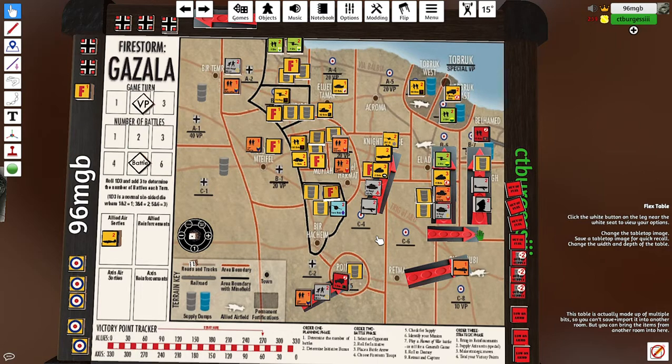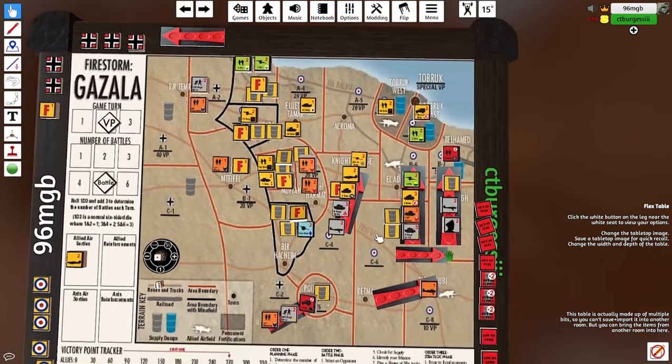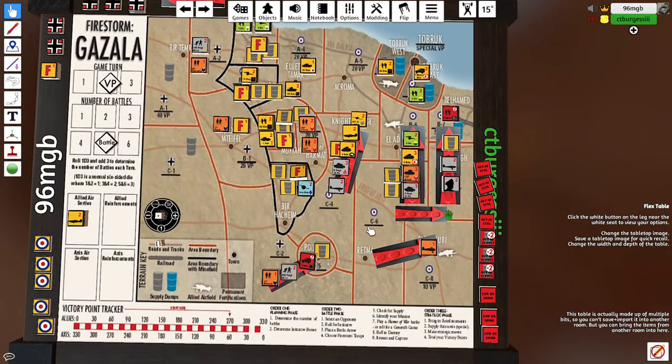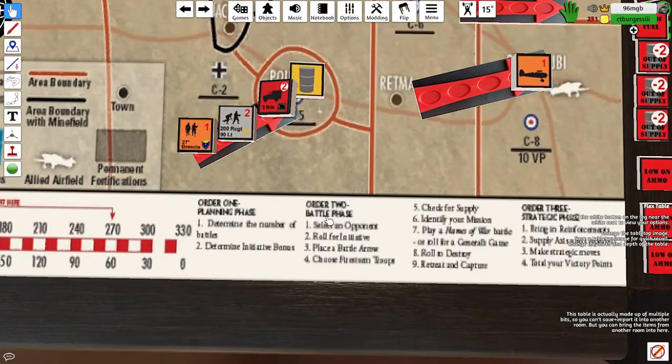What we've been doing tonight — you saw on another video we put up earlier which was the results of Turn 2. This video is really showing the results of Turn 1. Rather than do a video of what was going through, we've actually done it behind the scenes. To be upfront on why: when you actually go through this normally you can see — order phase, battle phase, select an opponent, roll for initiative, place a battle arrow, choose Firestorm troops, etc.